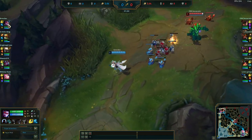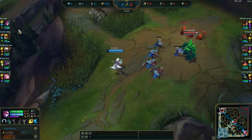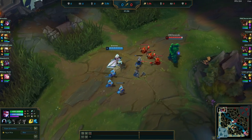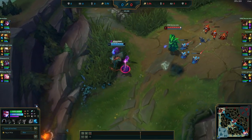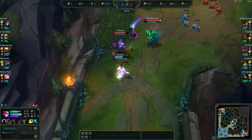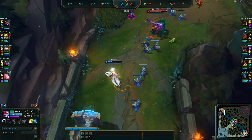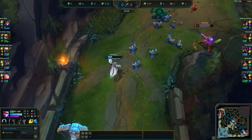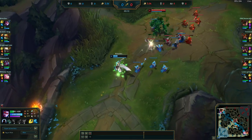In the top lane, it is a Vayne versus a Malphite. This lane is going to be very dependent on the Vayne poking this Malphite out, trying to get as much damage as she can on him. We see an early gank coming out — J4 is going for our Vayne. J4 already hit level 2, but our Vayne survives, walking back just underneath the tower. J4 isn't going to be able to commit so early because he could get killed by our tower.